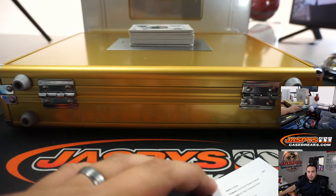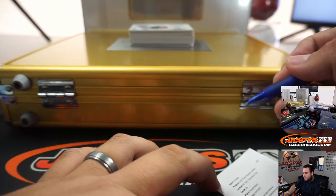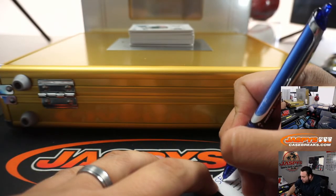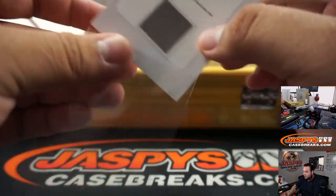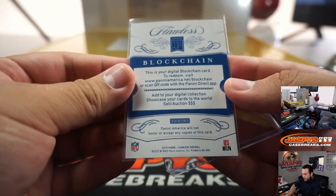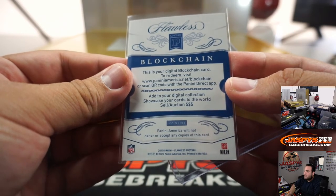If you guys need to look at the checklist, here you go. I like the official version of Cardboard Connection, but Gruber Checklist also has them. So Seattle. Very nice. And like I said right here, add to your digital collection, showcase your cards to the world, sell/auction cards.